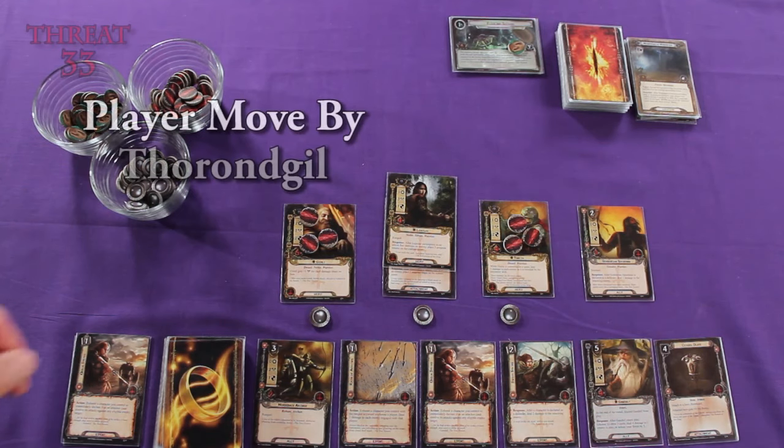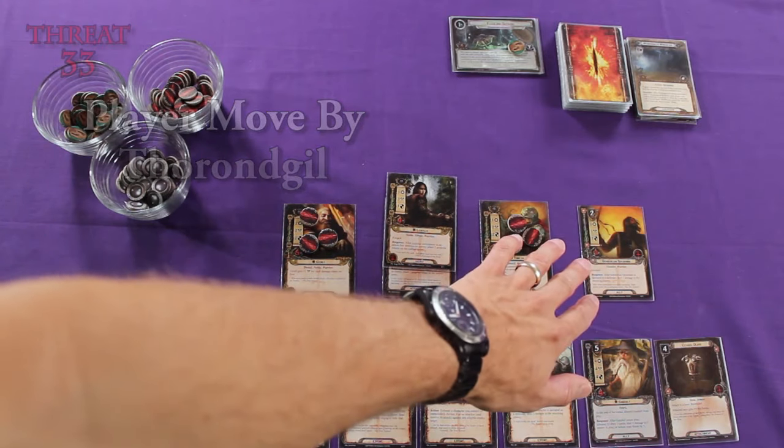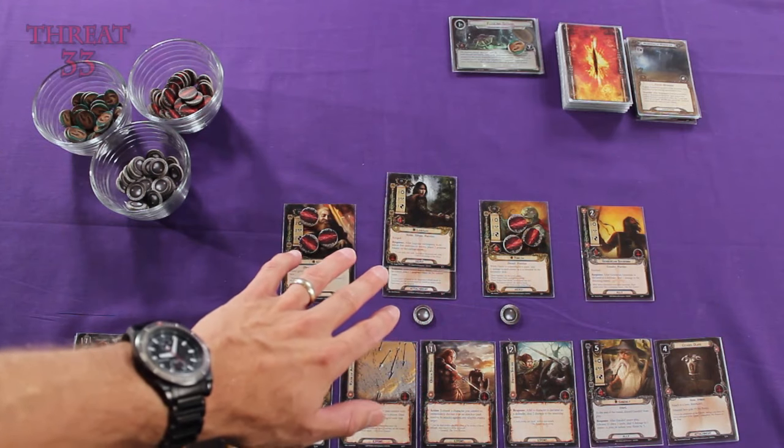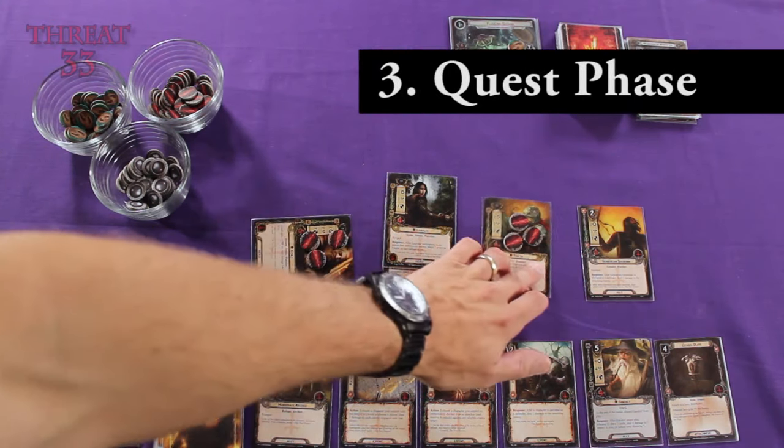Let's get on with this. Thorin Gil recommended committing the Dwarves and the Spearman to the quest, but the Spearman only has a willpower strength of 0, so he won't be able to really help during the questing phase. But I do agree — let's commit these Dwarves. We'll do that by exhausting them.